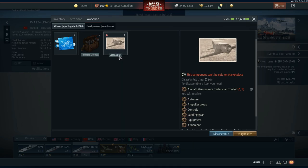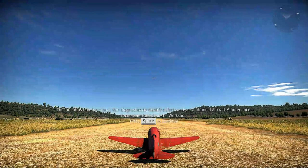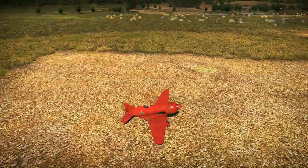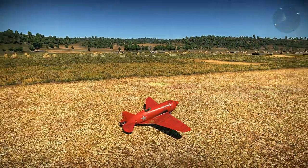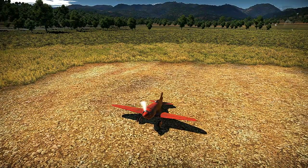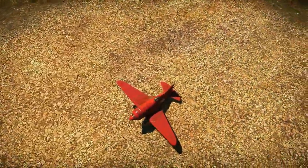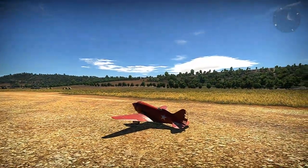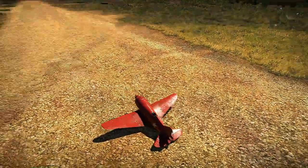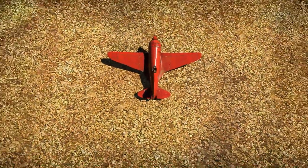You hit the diagnostics button from the workshop tab and it takes you straight into a test flight. The best thing to do here is look around before you do anything — look on the outside of your vehicle. Some of the defects are physical, others are not, and you're going to have to test them. You cannot use x-ray view; aircraft maintenance technicians only rely on their own skills. Its rudder is damaged but it does have full maneuverability, and the elevator has also been hit, so we know those are two problems.